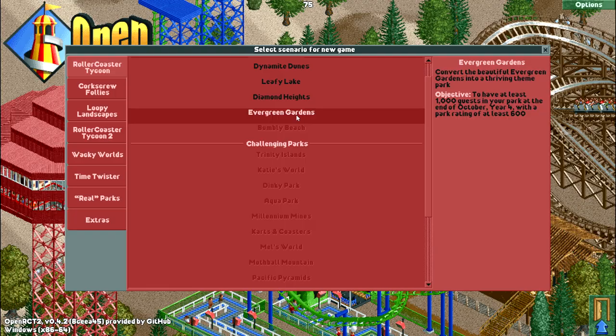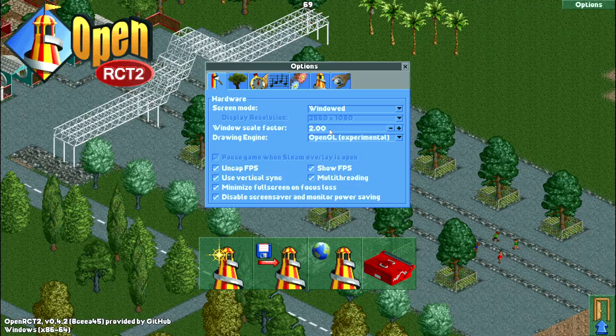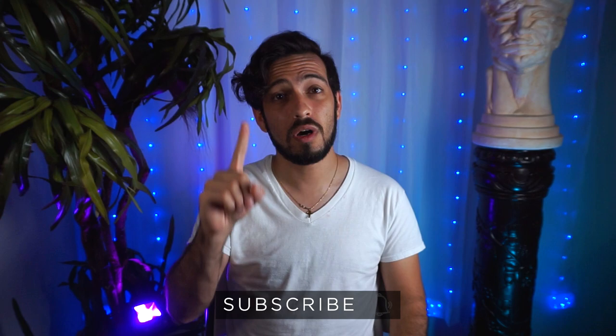It expands upon the original features of Roller Coaster Tycoon 1 and 2, compiles them into one game, and significantly makes it easier to play on Windows. It scales to your Windows resolution up to 4K. And if you're really feeling funky and have a homebrew Switch, you can play on that too. And it's so simple to install and get.